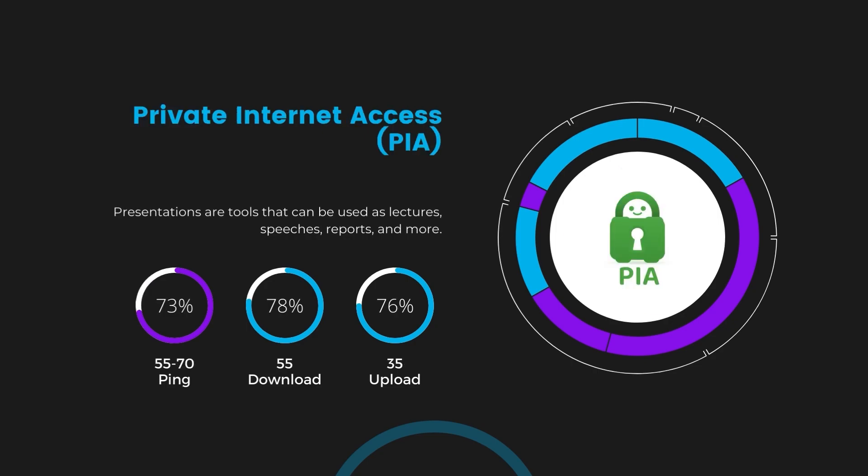Lastly, Private Internet Access (PIA) showed a ping range between 60 and 70 milliseconds, the highest among the three. However, it's essential to consider PIA's unparalleled server count of over 35,000, providing extensive options to find a server that might bring this ping down. Download and upload speeds under PIA are at 50 to 55 megabits per second and 30 to 35 megabits per second, indicating a more noticeable impact on internet speed but still within a playable range for most gamers.